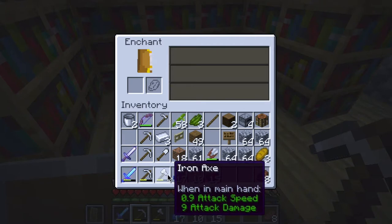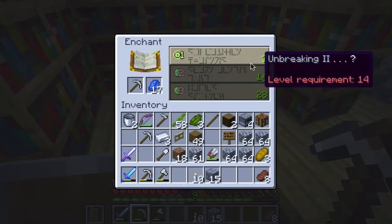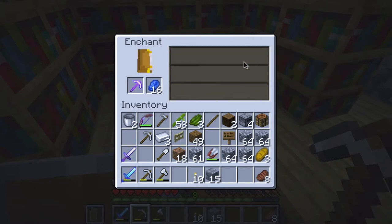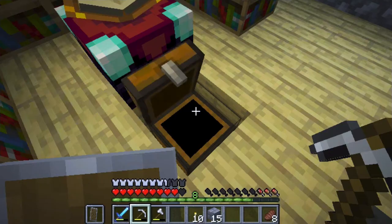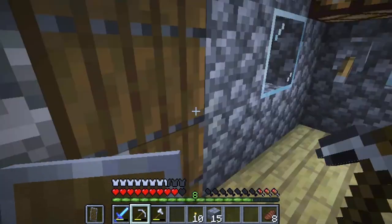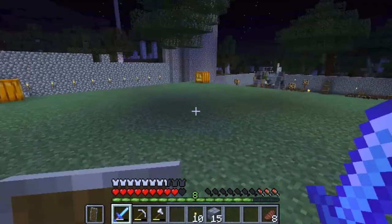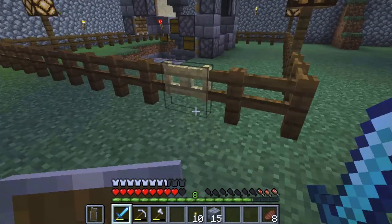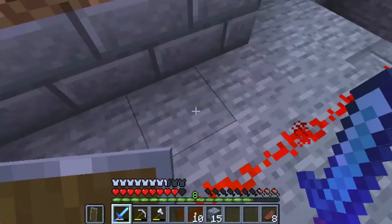Let's enchant a few more things — efficiency 1, why not. Let me put that lapis lazuli back. Still have a decent chunk but I need a lot more XP points, so let's go out there and see what's happening. It's quite well lit. Let's see if I can get some XP — it gets pretty noisy so I'm gonna flip this on.